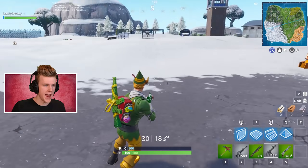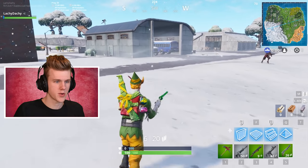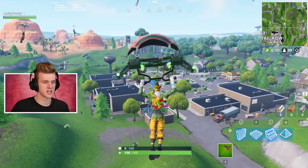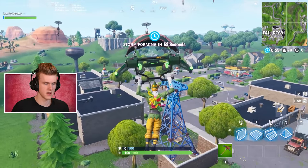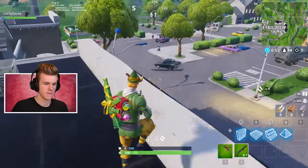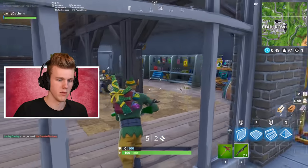Dude! Everything's green. And I need to show you guys that everything is random. There's a green gun there and there's a chance I can use it unless it's a hunter rifle. It's a pump — perfect, let me have that. Let's go. Where are the rest at, boys?